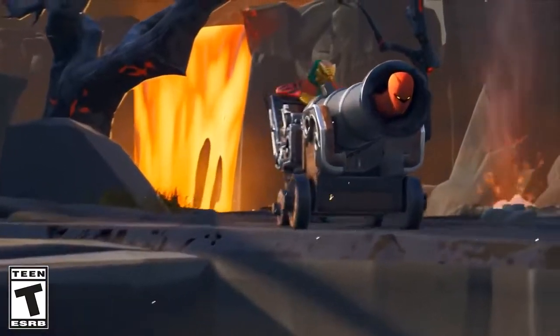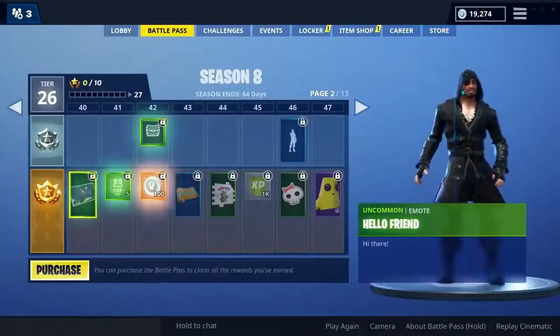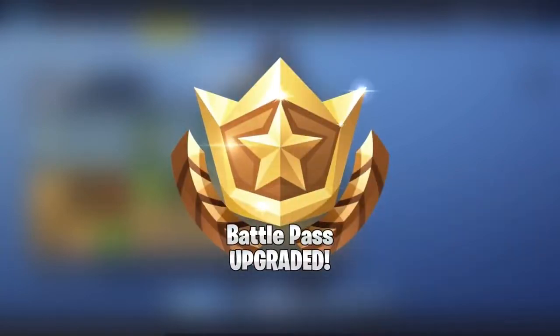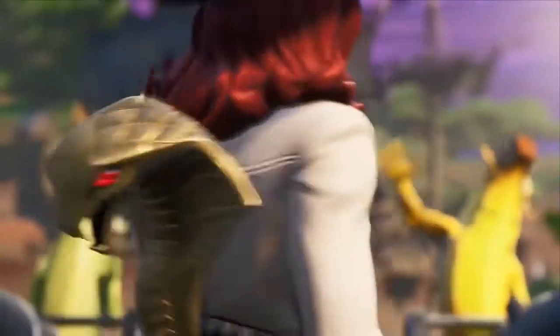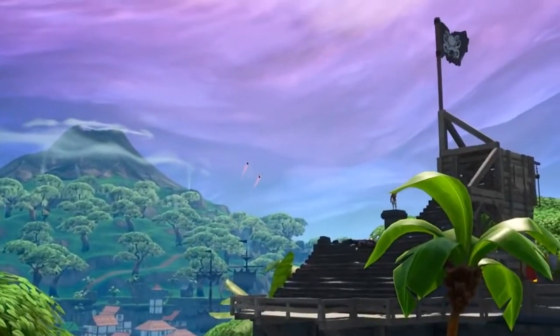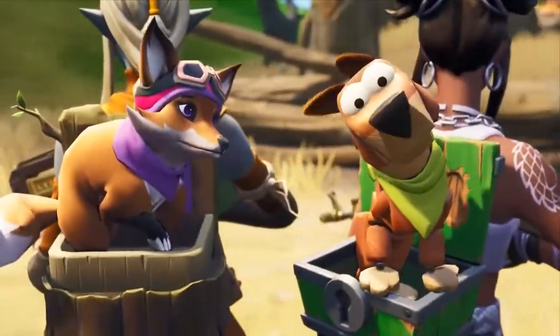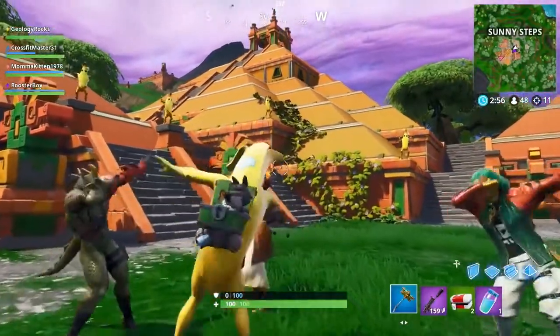Next is Chapter 1, Season 8. This is an interesting one. The skins in it are pretty good, but the skins that are bad are really bad. For example, Sidewinder — terrible. The main problem in this one is the Tier 100, Luxe. She is such a terrible Tier 100; she's not a bad skin, but she's not a good Tier 100. But other than that, you had some pretty good skins, like Blackheart. Peely was pretty fun. Ember was pretty neat as well. Master Key was just kind of eh.